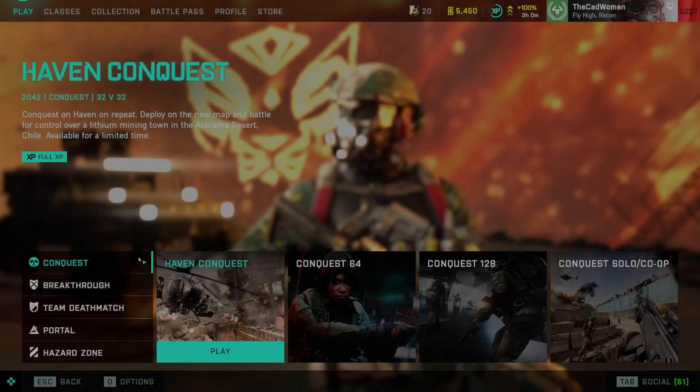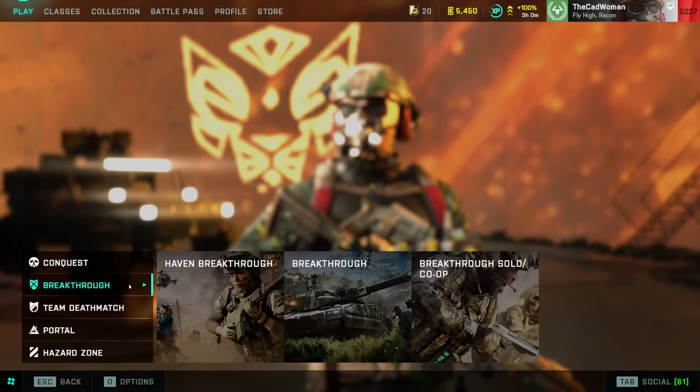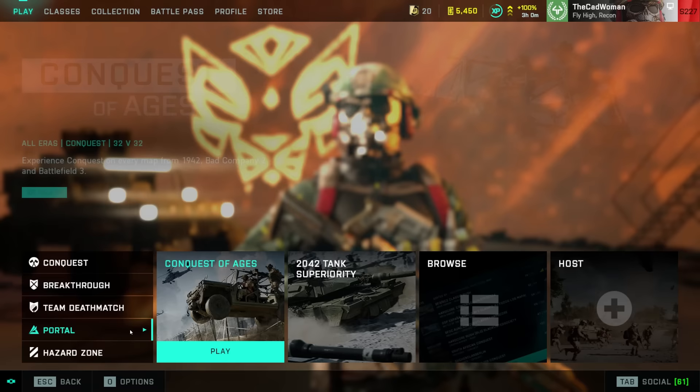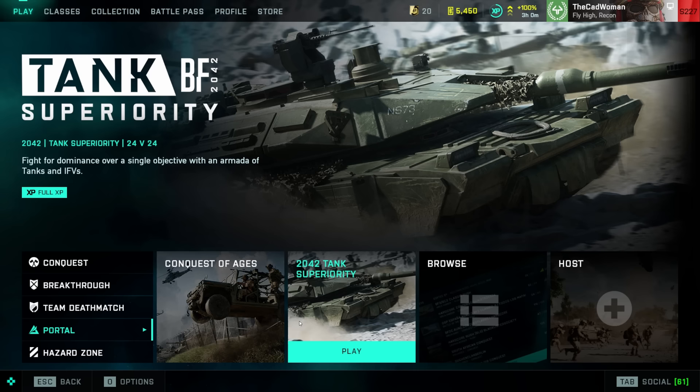For the new map Haven, you can now find two dedicated playlists — one for conquest and one for breakthrough — so you don't need to wait for the mode you prefer. We also got two new portal modes as usual: Conquest of Ages and 2042 Tank Superiority this time.